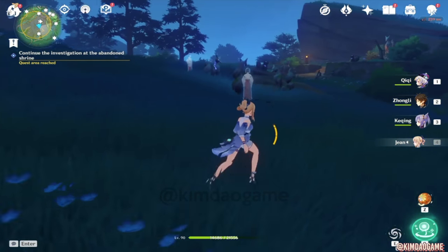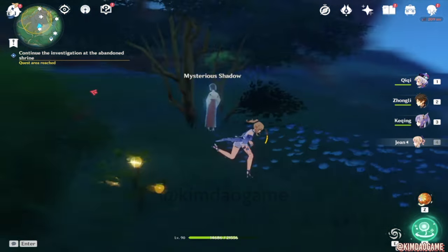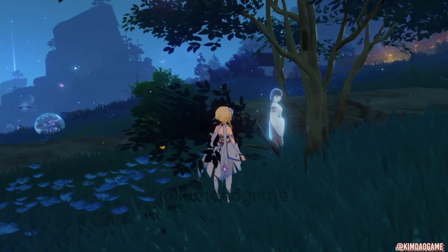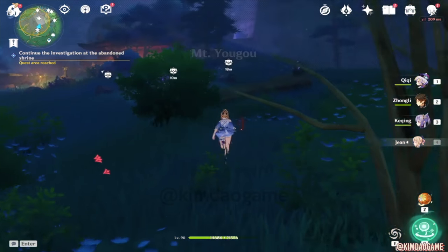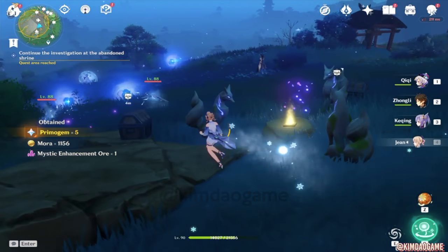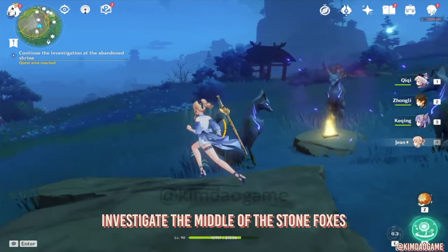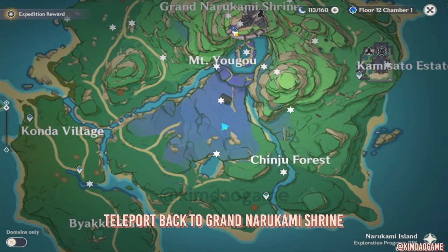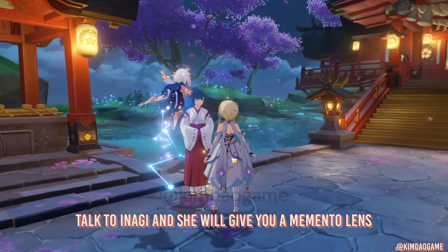Once you do, you'll actually get some treasure chests. Go up — there are three chests, so open them up and enjoy. Then what we're going to do is see that sparkling thing right in the middle of those stone foxes — we are going to pick that up and investigate it. Then we are going to teleport back to Grand Narukami Shrine and talk to the shrine maiden there.